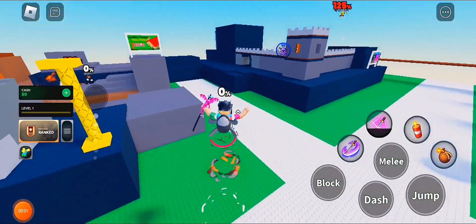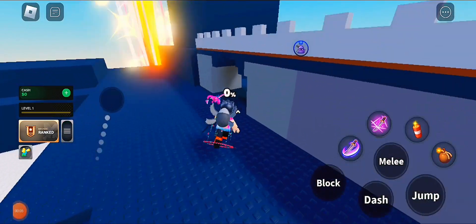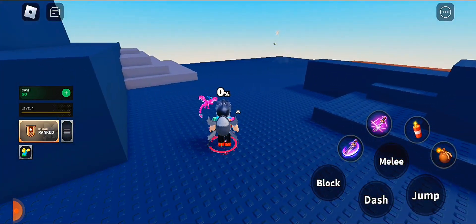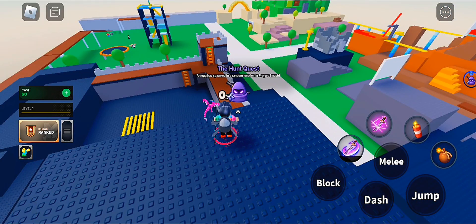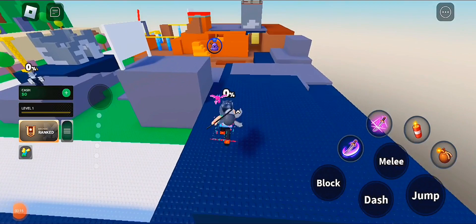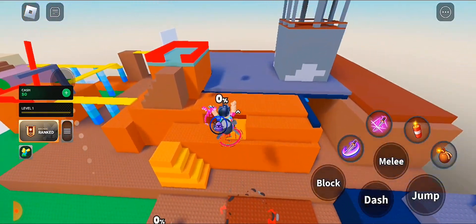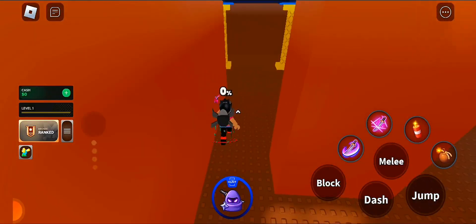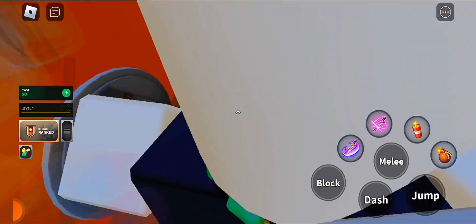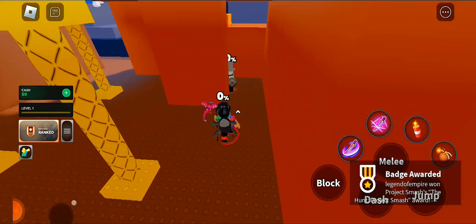Hello folks, welcome back in Roblox, this experience called Project Smosh. To get this badge, there's a high potential the badge appears, so you need to be the first person. There is a tricky part: you just grab this thing first right here, and you get the badge. That's it.